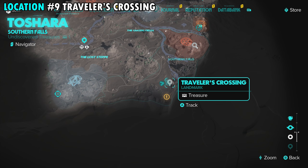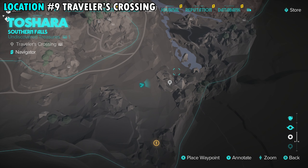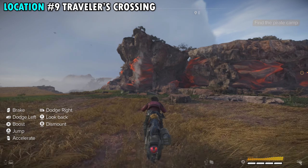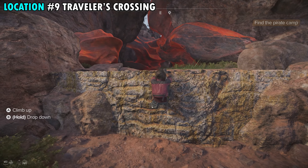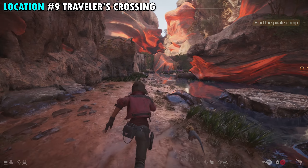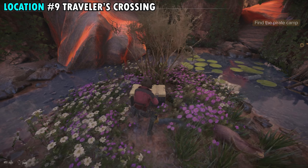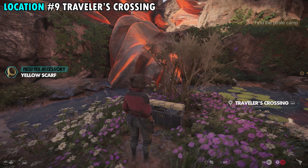Our next treasure is going to be found right in the middle of the Southern Falls region. There is a landmark on your map for it — Traveler's Crossing. We're going to start from just left of where our arrow is, and it's pretty obvious — you're going to see a campfire on the left. Just to the right of that campfire, you're going to see a really small rock wall that we can climb up, and that's going to lead to a pathway. Follow this pathway all the way to the back and you're going to see a very small patch of land in the middle of this little river. Right in front of this bush is going to be another container — unlock it, get the treasure inside, and this will be treasure number nine.